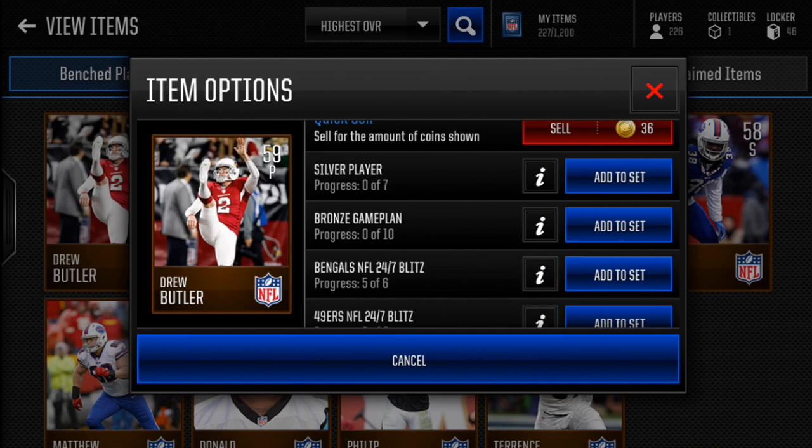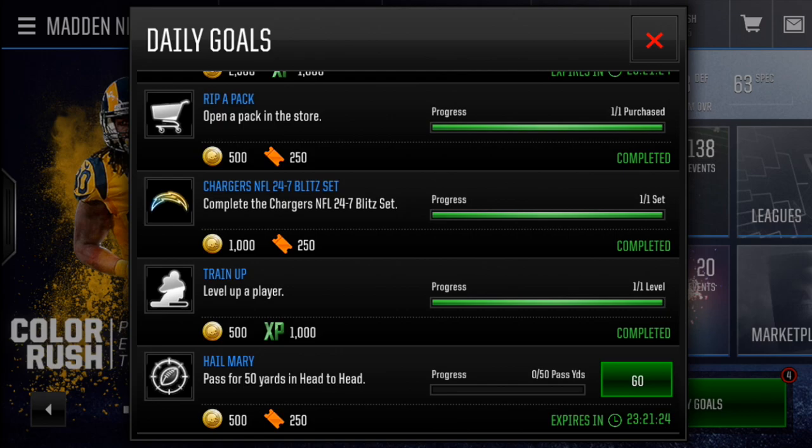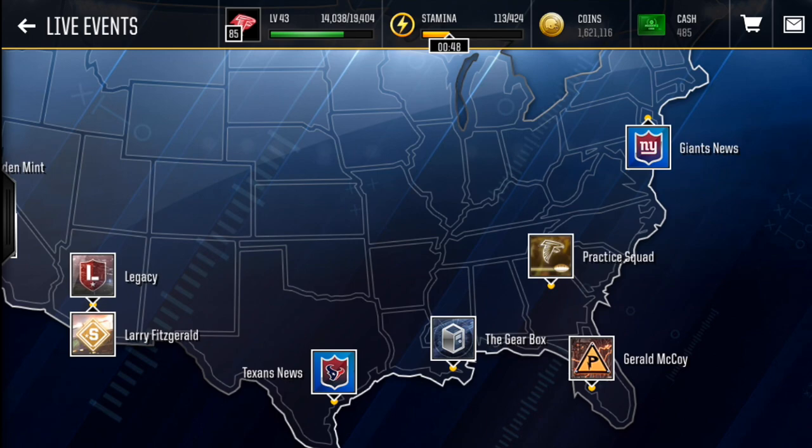Do not click 6 out of 6 until you know you can complete the set again, because you can only complete it once per day — once per 24 hours. If you fill in all 6 slots and the 24/7 time duration has not reset, you will not be able to complete the set again until you get super lucky on your daily goals — like having that specific team's NFL 24/7 Blitz appear in the middle of your screen.